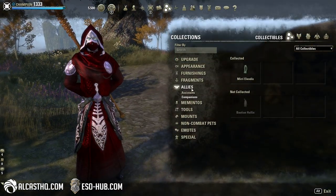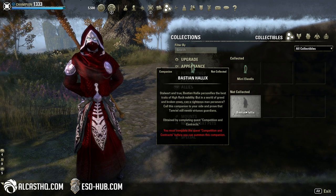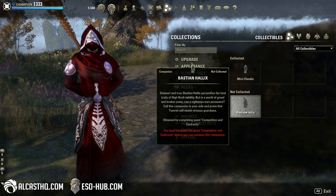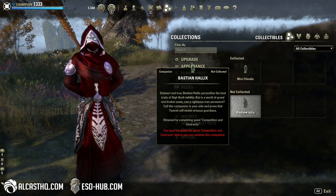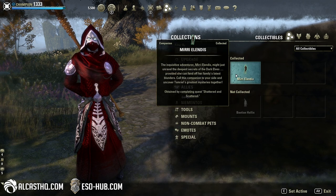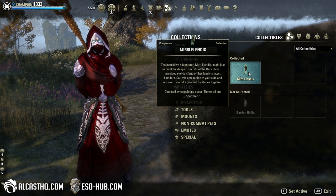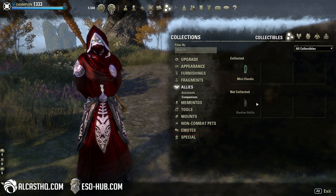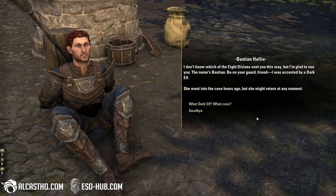Companions are in the Collections menu under Allies > Companions. Right now you can see we don't have Bastion unlocked. You must complete the quest 'Competition and Contracts' before you can summon this companion. I've already unlocked Mirri — I also made a video on that just recently. So now let's check out Bastion.